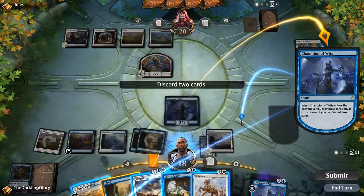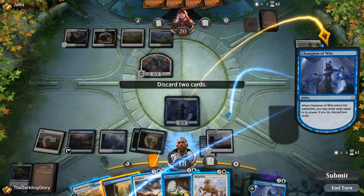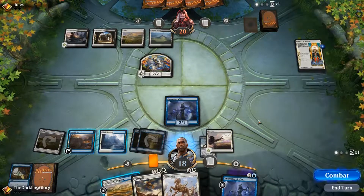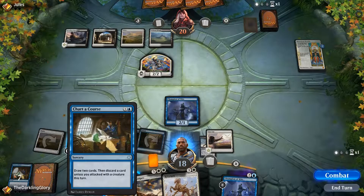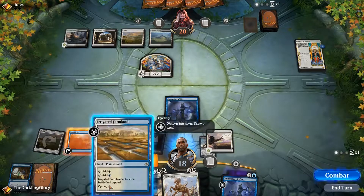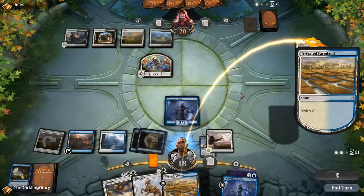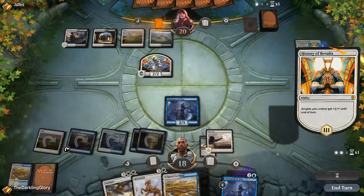This turn I get to Champion of Wits and cycle Irrigated Farmland — perfect. I need to discard two. I think I discard this Charter Course. That was wrong — I should have pitched the Irrigated Farmland and Charter Course, because draw two discard one is the same as draw one, but I also would get to discard an Angel. Yeah, that was really wrong. I think I'll cycle this now — wait, I already made my land drop for the turn. I shouldn't have done that. We're messing up everything right now.